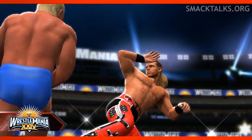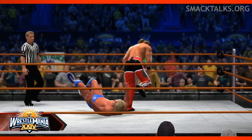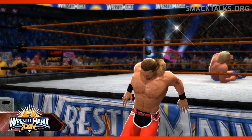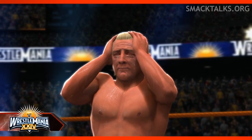Then get ready to have your heart in your mouth as we switch to Wrestlemania 24 and see Shawn Michaels deliver Sweet Chin Music to Ric Flair, causing Flair's retirement. Michaels leaves the ring as Flair is left with tears streaming down his face — it looks fantastic, and you can even see the red in his eyes as the tears run down his face.